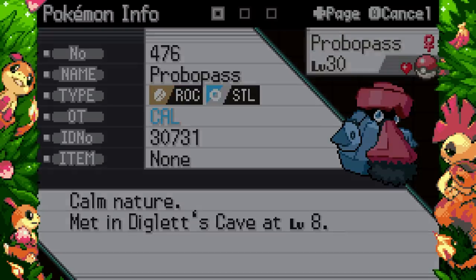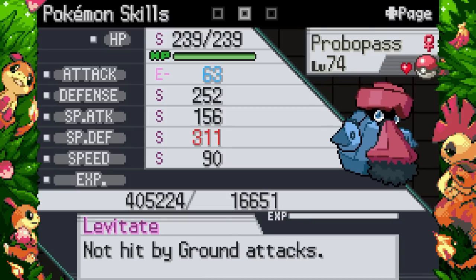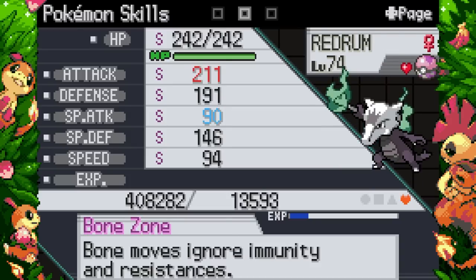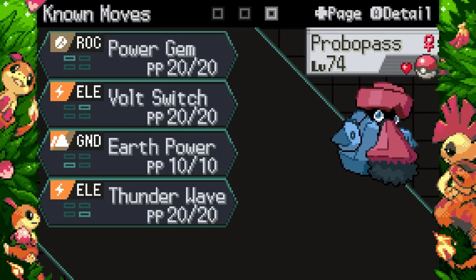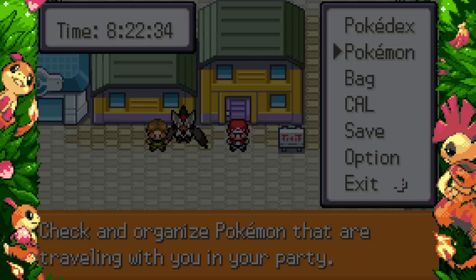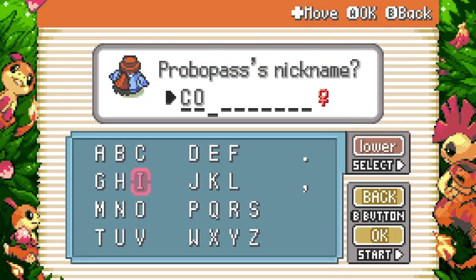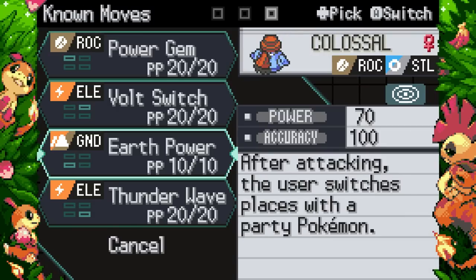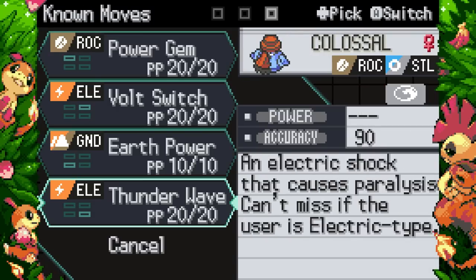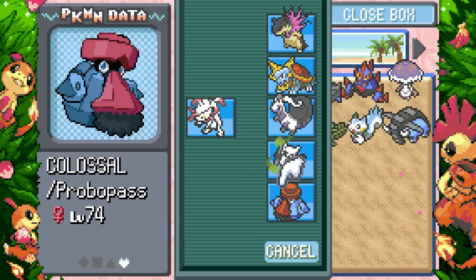We're not done with Probopass yet — we need to come up with a nickname and get the hidden ability. Give me that Levitate! At level 74, this Probopass has higher Special bulk and higher Physical bulk than Goodra, though less HP. Pair that with sand — oh my goodness. You know what, let's call him 'Colossal' — I've still got the username talk on my mind and Colossal fits well.